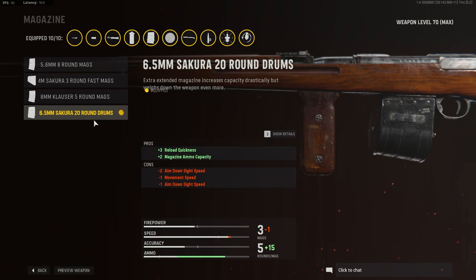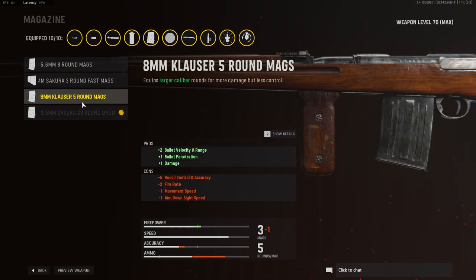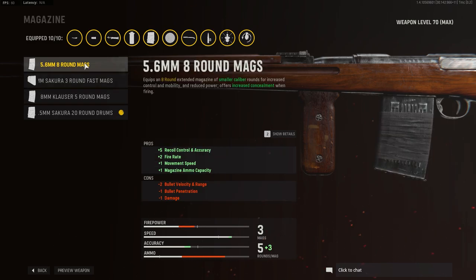For the magazine, they have a 20-round drum mag, which is absolutely wild — you'll never have to reload. For some reason, I don't feel like there's a hit to the ADS that it says there should be, so I don't know if that's currently broken. I'm running the 20-round mag and loving it. If they fix it, you'll probably want to default to the 5-round mag or the 8mm Clauser 5-round mag for the damage. Avoid the 5.6mm rounds — they hurt your damage, bullet penetration, and range, and in some cases it took three shots to down a player.